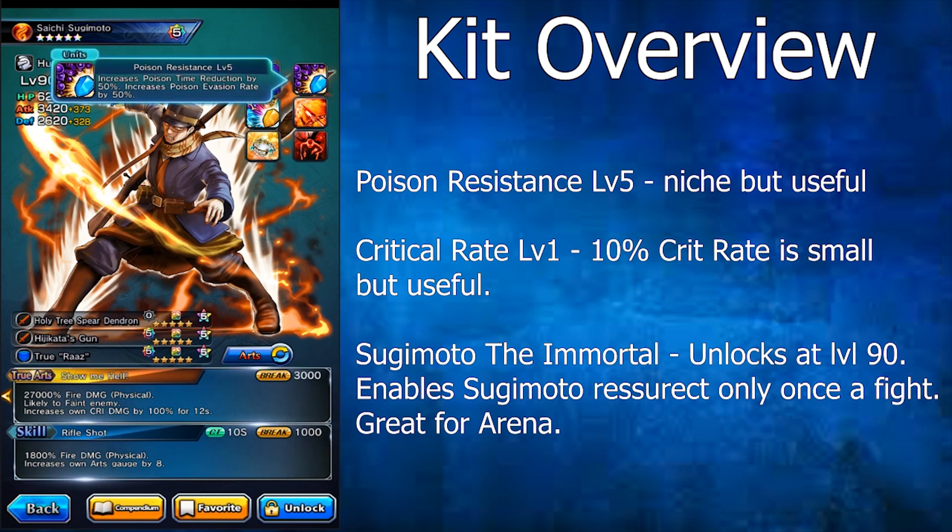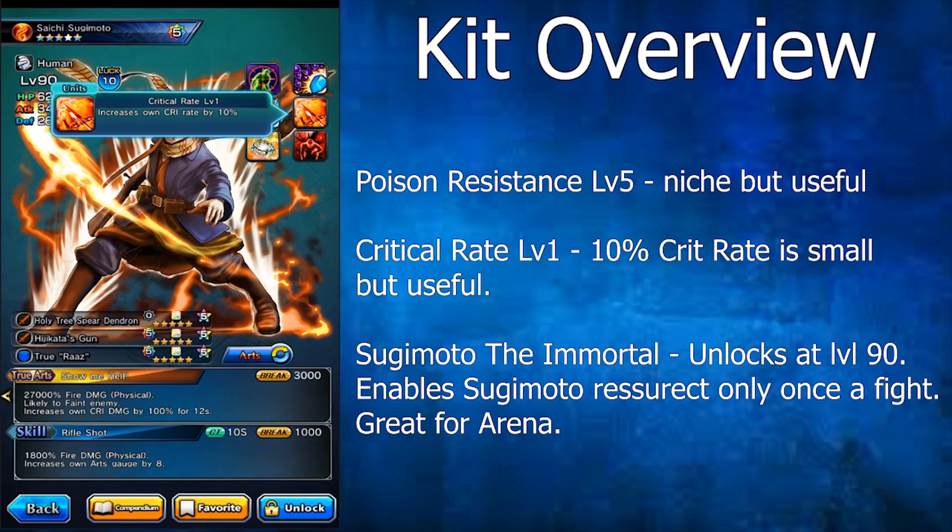Starting with his abilities, his first one is poison resistance level 5, which increases his poison time reduction rate by 50% and his poison evasion rate by 50%. Basically, poison has a 50% chance of not hitting you, and if it does, it comes off 50% faster. His next ability is critical rate level 1, which increases his own critical rate by 10%, useful for reliably taking advantage of that crit damage buff.